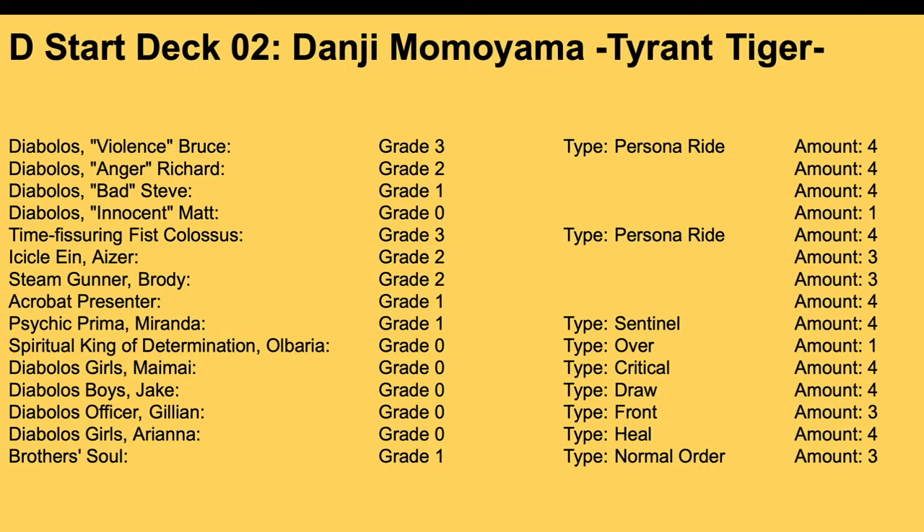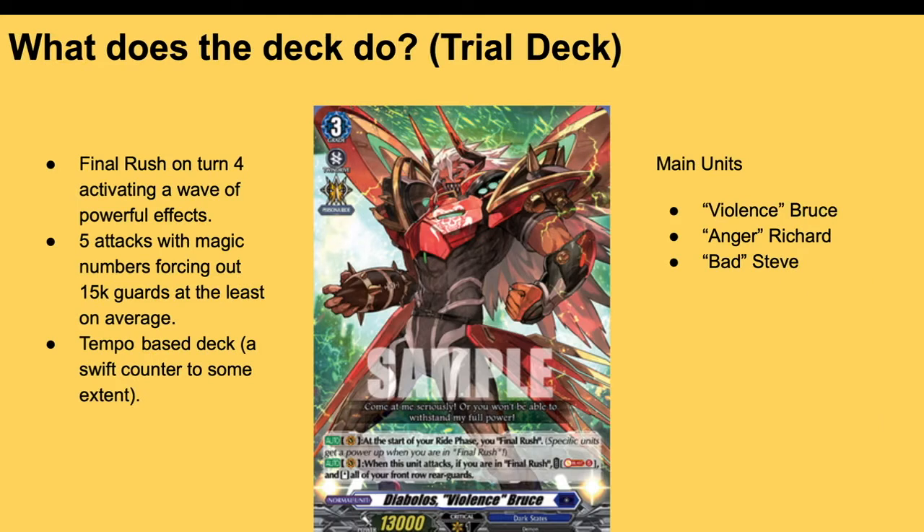Next up, we have D Start Deck 02, Donji Moyami Tyrant Tiger. This deck pretty much focuses on the Final Rush mechanic. Here's the overview of the start deck — you get four Bruce, four Richard, four Steve, one Matt, and that's pretty much your ride line. You get a good amount of Soul Charging.